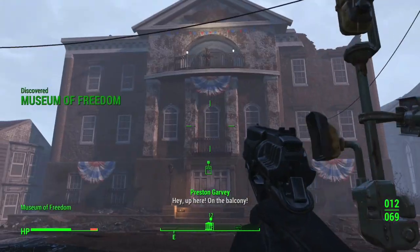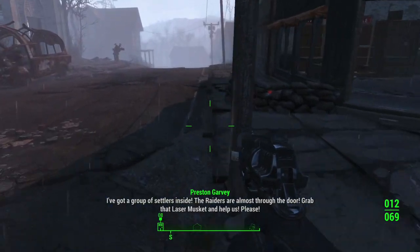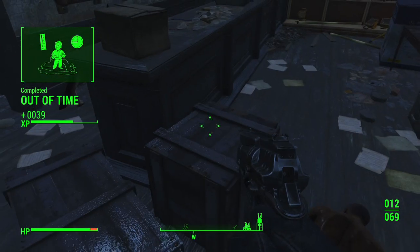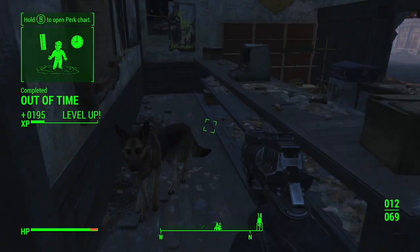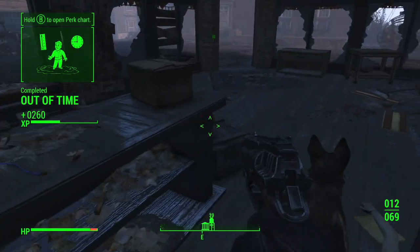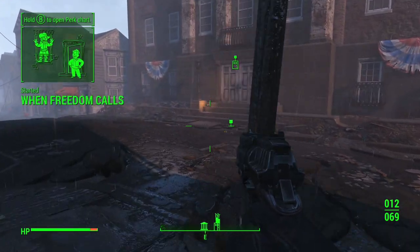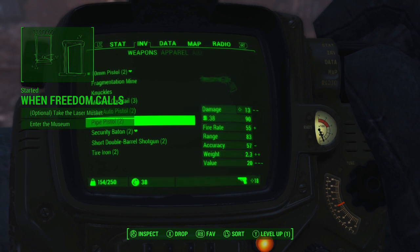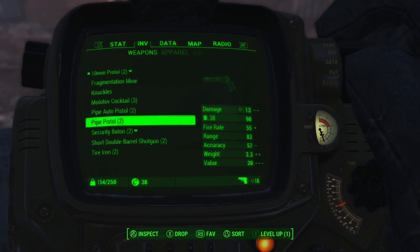Up on the balcony — Preston. He's got a group of settlers inside, the raiders are almost through the door. Grab that laser musket and help us. That's Preston Garvey. Oh, leveled up — nice. You level up pretty quickly in this game. If you're interested in it, it literally does not matter what build you play, what you start with. Because no matter what you do, by the time you get to like level 50, you are gonna be strong.